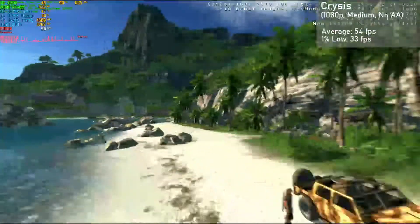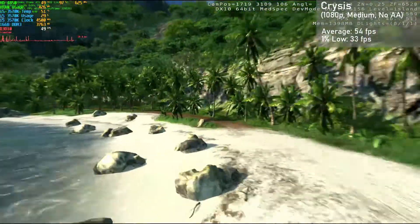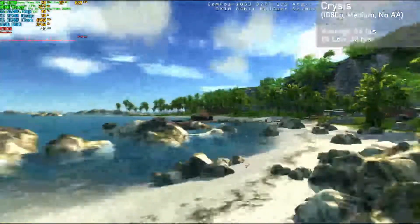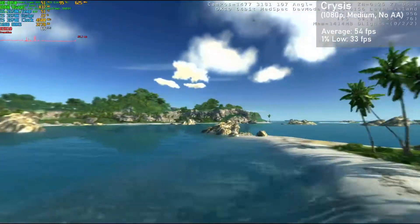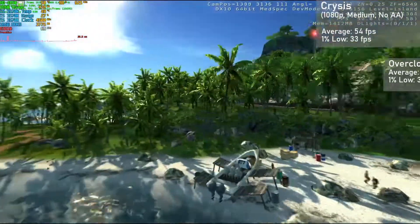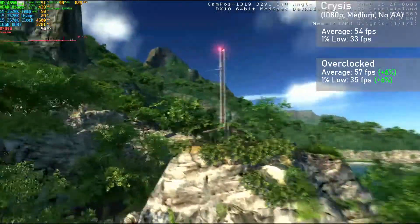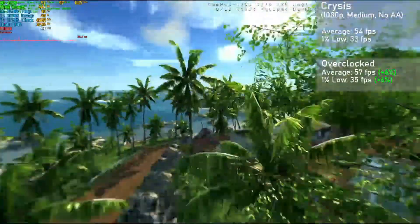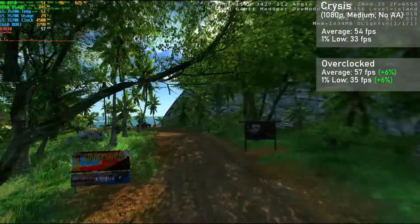Next up is the infamous system killer from 2007, Crysis. Using the built-in benchmark, I selected the 1080p resolution with the medium preset and no AA. Our card managed averages of 54FPS with 1% lows down to 33. Overclocked, averages jumped 6% to 57FPS, with 1% lows also rising by 6% to 35. Frame times were a little inconsistent, and some micro-stutter was felt, but the card still did pretty well here.